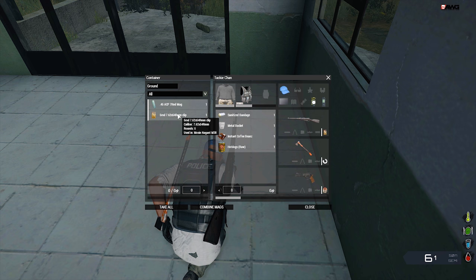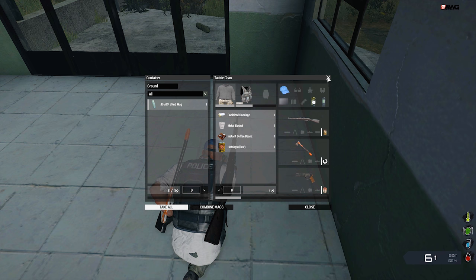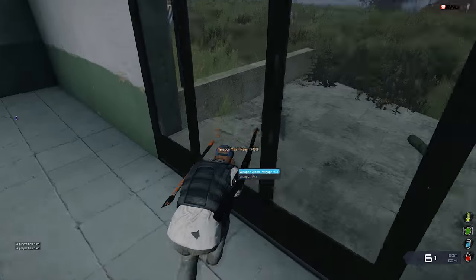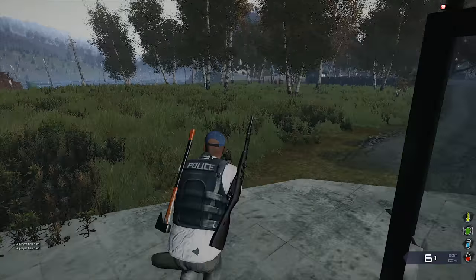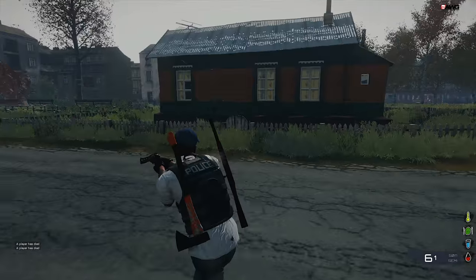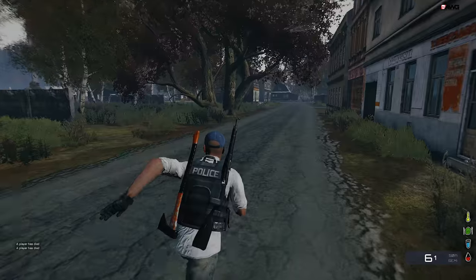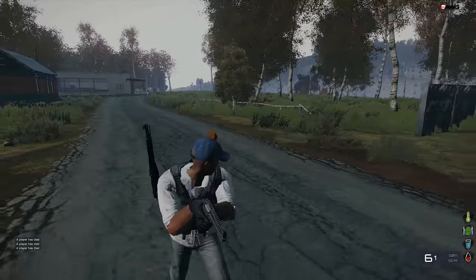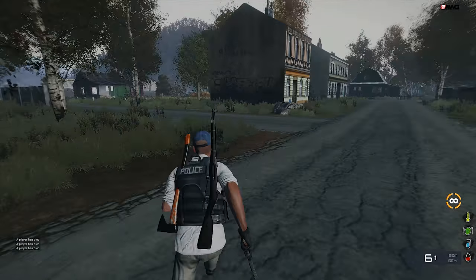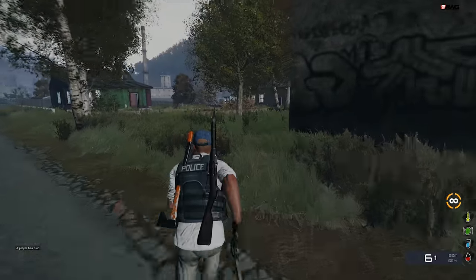I found a Mosin with some ammo. I still have a pistol. Do you have zombies after you? Yeah, I was scared because I saw one standing outside and then another one just coming right for me. My game is a bit laggy - same, I think it's the server.